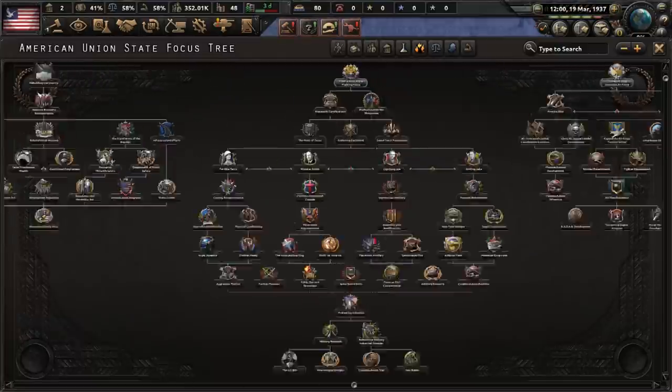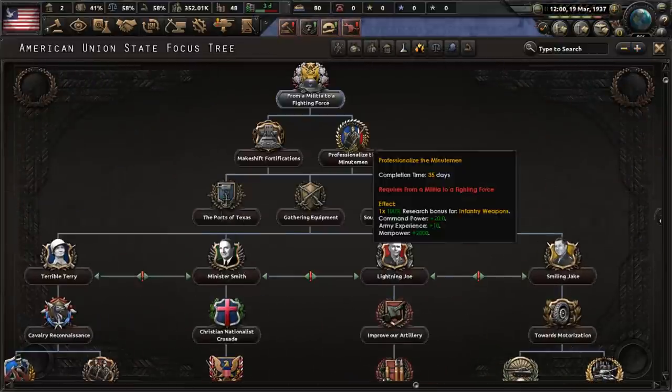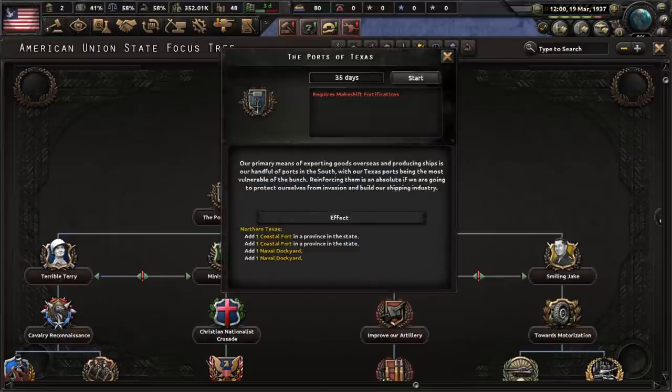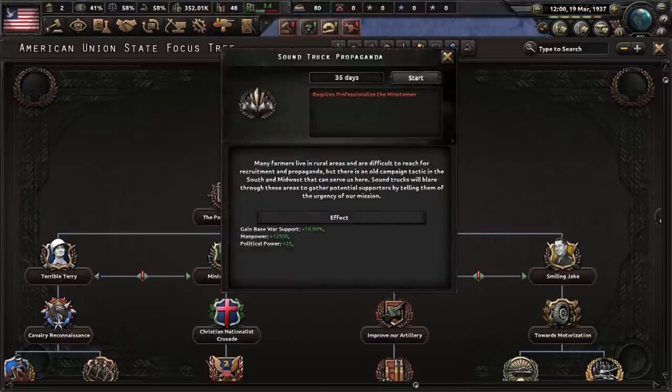The AUS has a big focus tree, but we've got to start somewhere, so let's do: from a militia to a fighting force, makeshift fortifications, professionalized amendment to ports of Texas, gathering equipment, and sound truck propaganda.